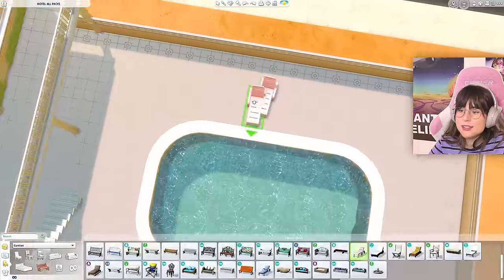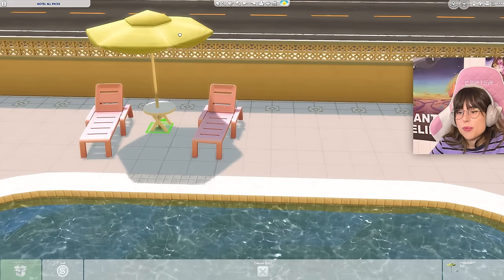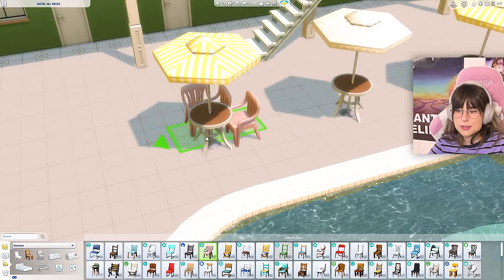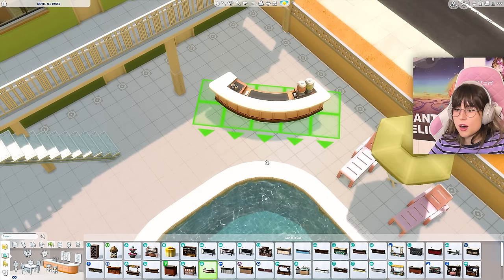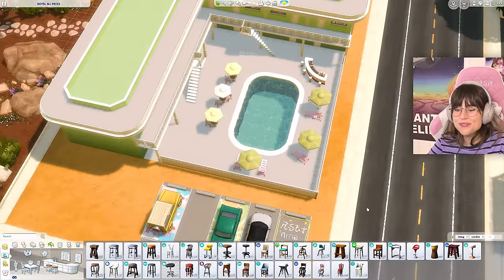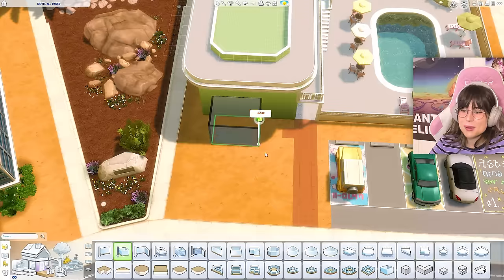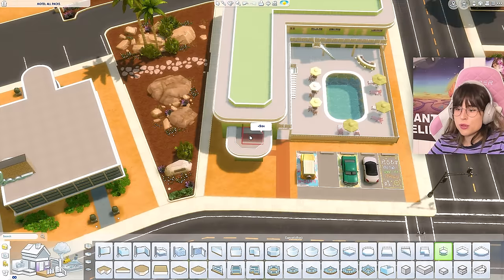Around the pool I'm putting up lounge chairs with tables and a debug umbrella. On the other side there are outside tables and chairs — a vibe and a half. I also added a rounded bar with bar stools, and then I built a little reception lobby area with the same roof style.